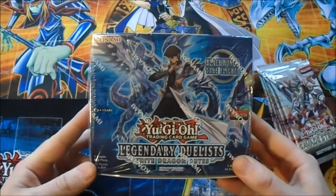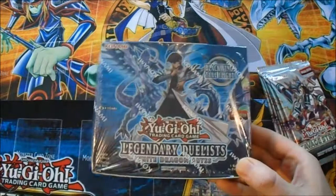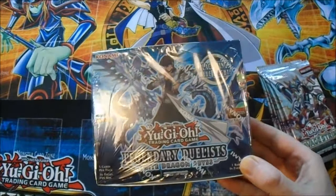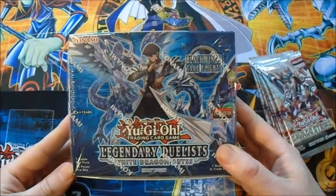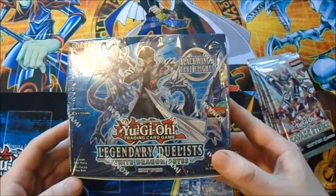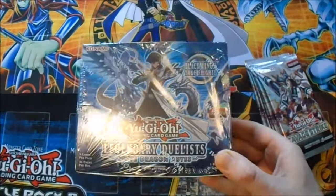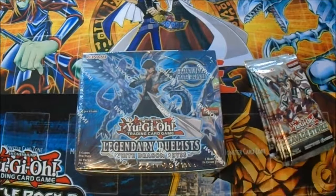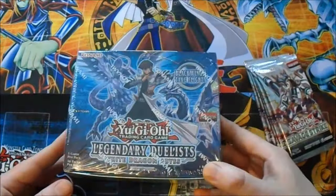I finally got hold of this Legendary Duelist White Dragon Abyss box. I tried ordering it before but they sent me the Sisters of the Rose, which I had no use for at all. I'm trying to build a Blue Eyes Chaos Max Dragon deck, and there are reprints of that in this, plus the Blue Eyes Chaos Dragon. But they're pretty hard to pull - I've watched at least half a dozen other unboxings and the draw rate for the Blue Eyes cards is pretty atrocious.